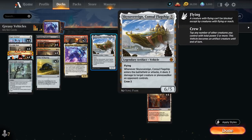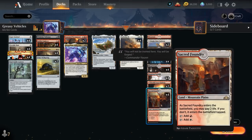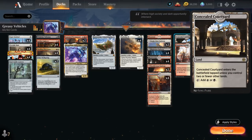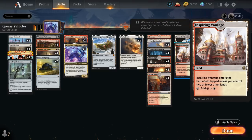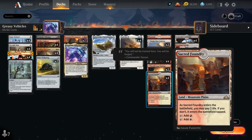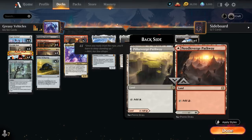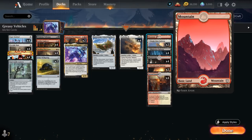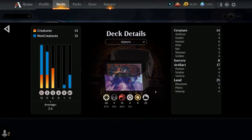We also have a one-of Sky Sovereign as an additional vehicle we can reanimate — a 6/5 flyer with crew cost 3. When Sky Sovereign enters the battlefield or attacks, it deals 3 damage to target creature or planeswalker an opponent controls, so sometimes it's better to go for Sky Sovereign over Parhelion, and at 5 mana it's easier to hardcast if needed. The mana base is straightforward with lots of fixing: the full playset of Inspiring Vantage and Concealed Courtyard as fast lands, a full playset of Sacred Foundry and Blood Crypt as shocklands, some Pathways, and 1 basic Mountain in case of opposing Field of Ruin. So that's the deck — now let's jump into some games.